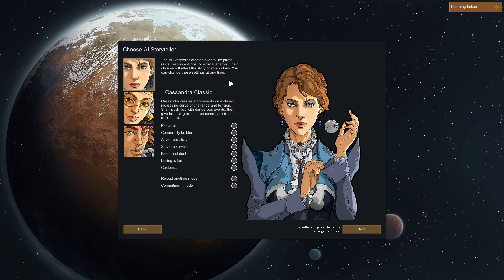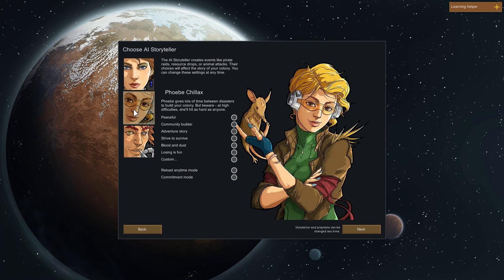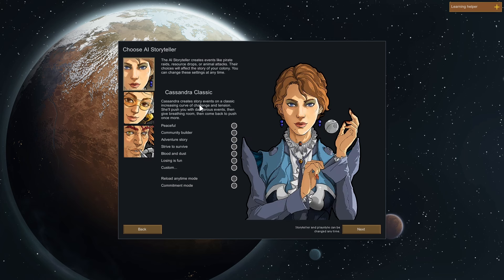We get to pick a storyteller for this game - this is who will affect the game for us. Every game's going to be different. The AI storyteller creates events like pirate raids, resource drops, or animal attacks, and their choices will affect the story of your colony. You can change these settings at any time. Cassandra Classic creates story events on a classic increasing curve of challenge and tension.